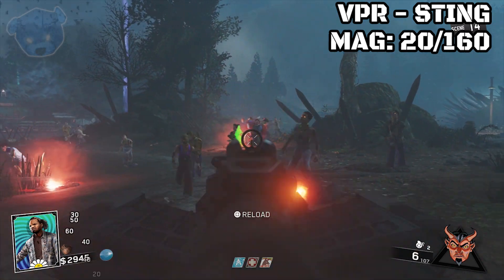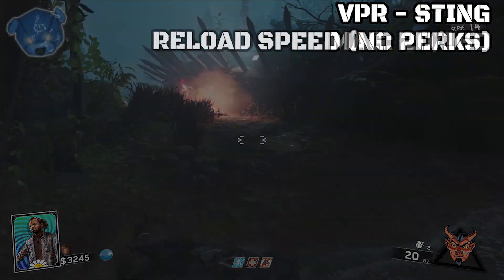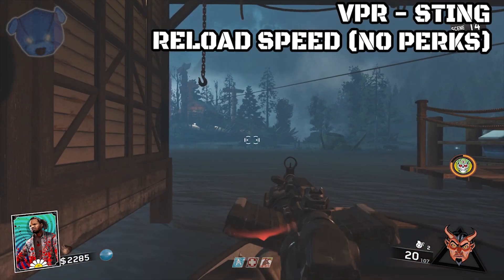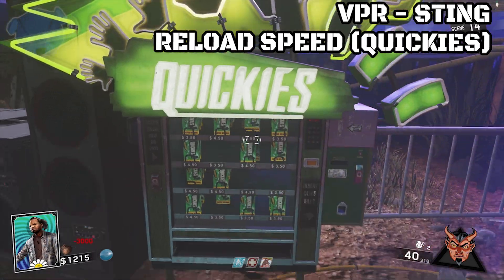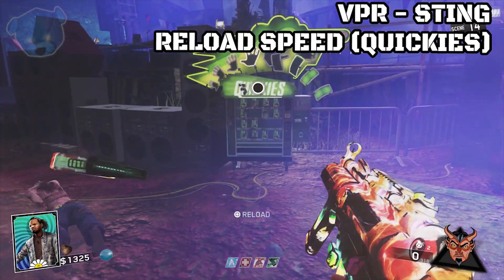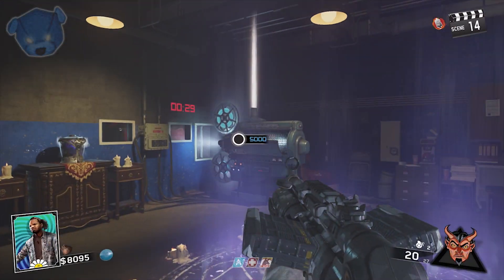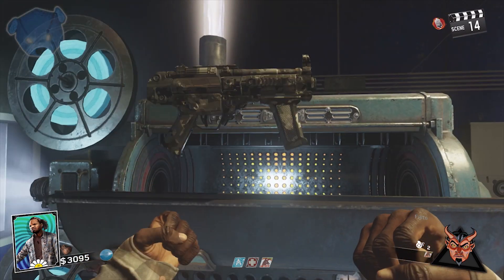The magazine size is 20 out of 160, so the magazine size is pretty low automatically, meaning reload speed is something we have to take into consideration. As you can see, you can get caught up quite easily without any sort of speed reload. In this game it's called Quickies — when you grab that you're going to notice the reload speed is a lot faster. I'm going to show them back to back so you can get a better instance. It's not drastically faster but it definitely makes a difference if you're getting trapped.